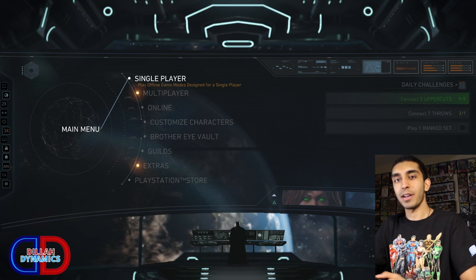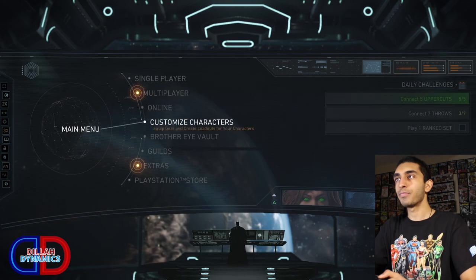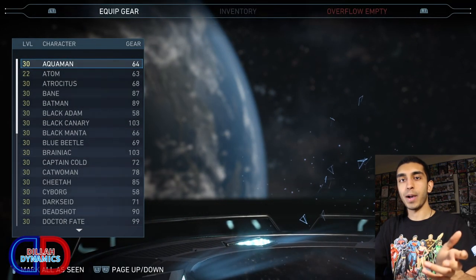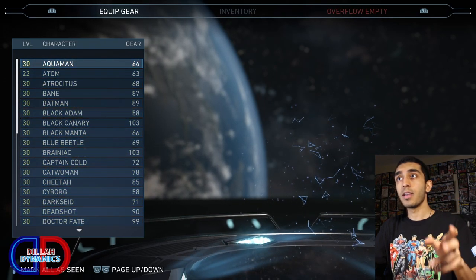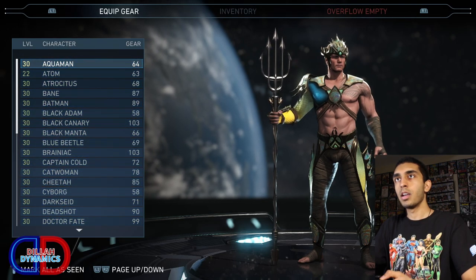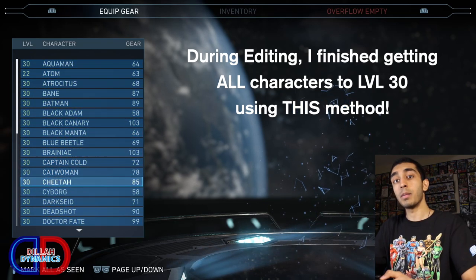Alright, so we're here on the main menu, and the first thing you're going to want to do is go to the Customize Characters tab and you're going to see all your characters pop up. Now, a quick disclaimer before we go any further — as you can see, most of my characters are level 30. I have a few characters underneath level 30, but all of them are above level 20.